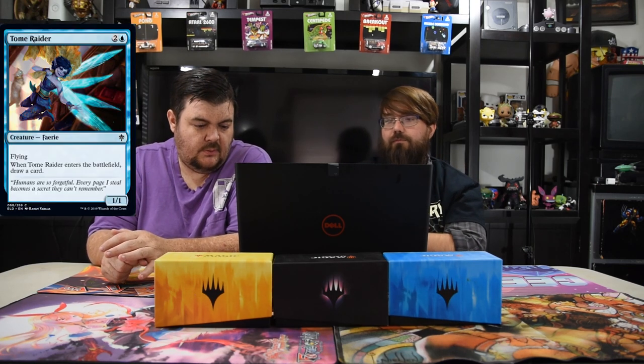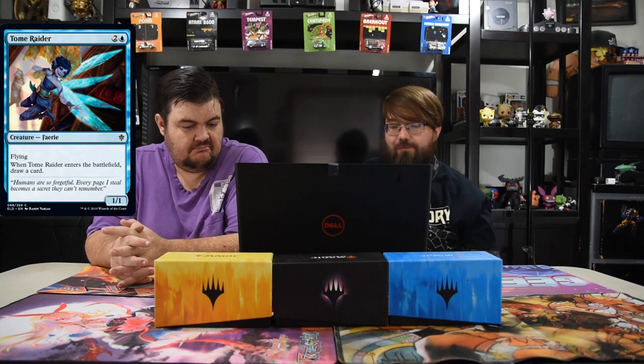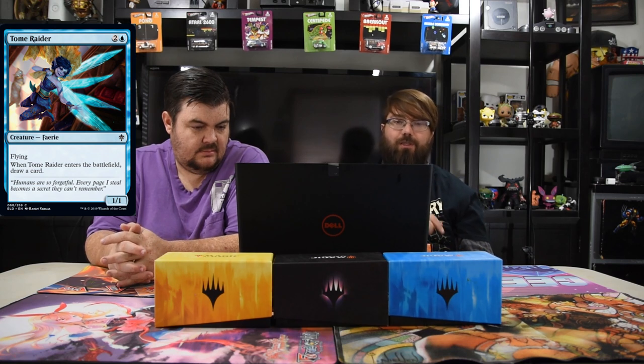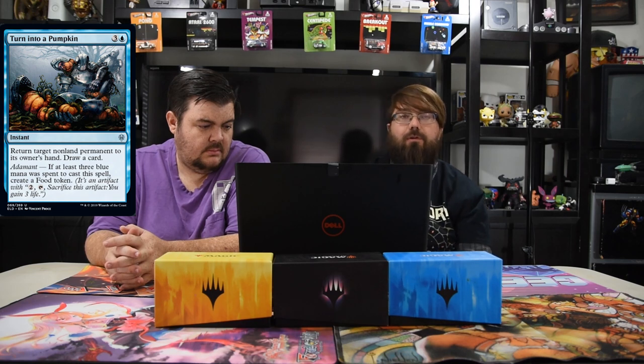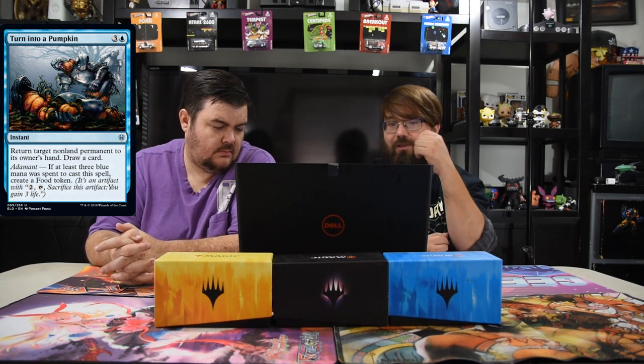Syr Elenora the Discerning — three and two blue, star-four with power equal to the number of cards in your hand. When she enters, draw a card. Spells opponents cast cost two more to cast — like a Frost Titan ability. She can be really good, especially if you just keep drawing and swinging. Very strong. Tome Raider — blue and two, one-one flyer. Whenever it enters the battlefield, draw a card. Just good value — it's the elemental equivalent but works in Limited. Turn into a Pumpkin — three and a blue instant, return target non-land permanent to its owner's hand, draw a card. Adamant: if you pay three blue, also create a Food token. Good in Limited, probably not Standard.